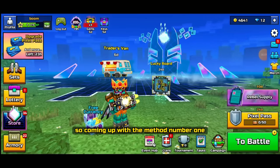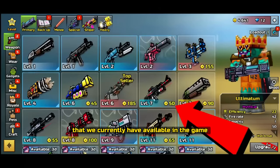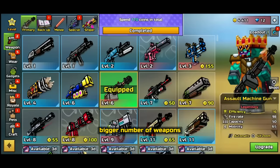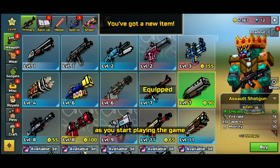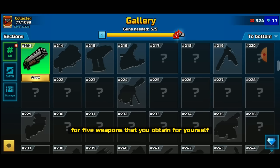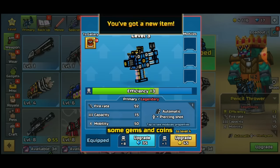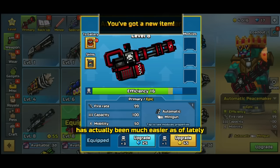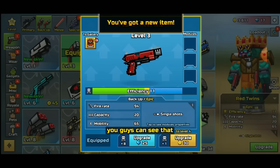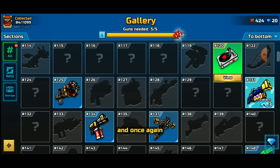Method number one is a very simple method many players might already know: buying the cheapest weapons currently available in the game. This is important because you need a bigger number of weapons right from the start, which allows you to slowly gain more coupons per 5 weapons obtained. Earning coins has actually been much easier lately because the developers are improving the free-to-play experience.